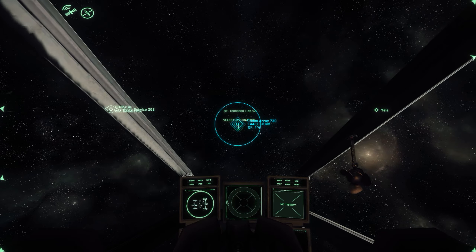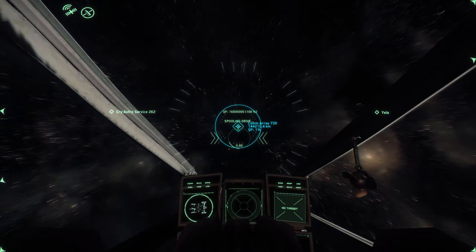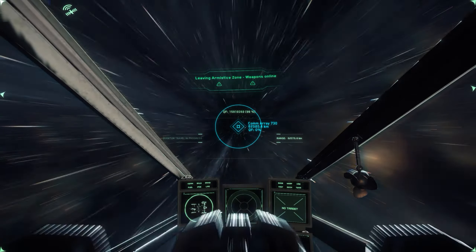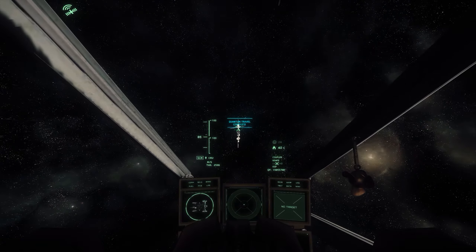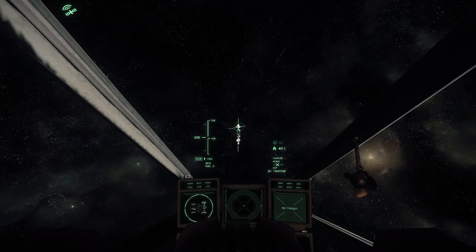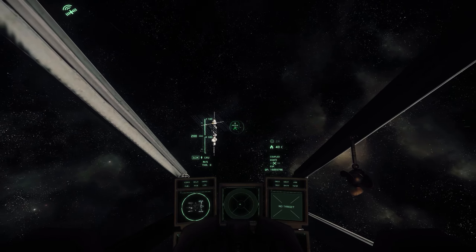We're going to open up the quantum drive menu by pushing B, and then push F to select our destination and warp on over there. This does use fuel, but I don't actually know what happens when you run out. Since it's an alpha, you can basically just destroy your ship and get another one for free. You can repair it and refuel it if you want, but it's alpha and not a whole lot needs to be taken seriously yet.